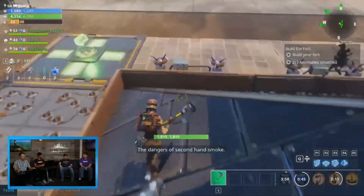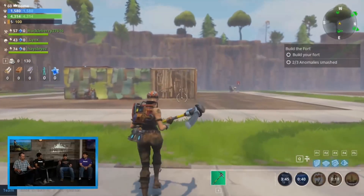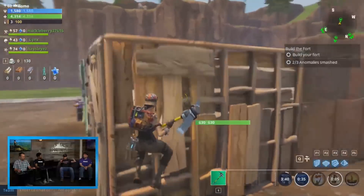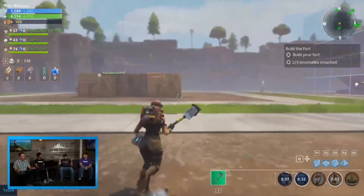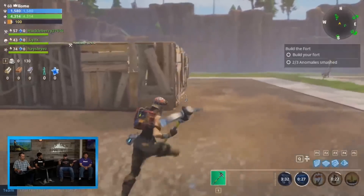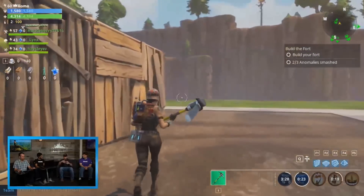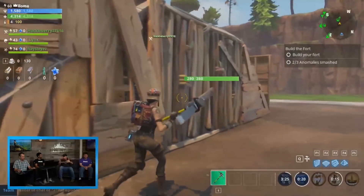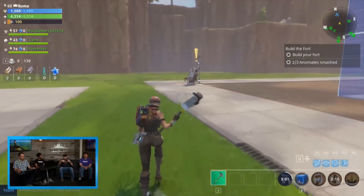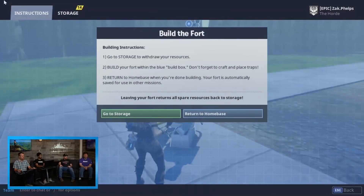One of the things we wanted to experiment with was giving people a more discrete prep phase so they can build and take as much time as they want. In this social building area you're actually matchmade with other people even if you're not grouping with them, so you're exposed to everybody's building. Once you have your building done you save it, and the next time you want to do the challenge you just show up and play on demand — instant action, just throw the switch and shoot some guys.